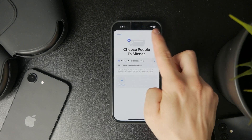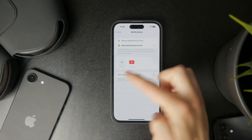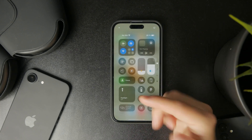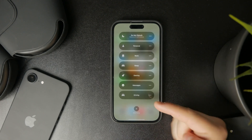Inversely, you can also allow only selected apps or people to contact you and send notifications. The settings are quite extensive using this Gaming Focus mode, and next time you play a game, chances are it will even be turned on automatically — but if not, you can access it through the Control Center.